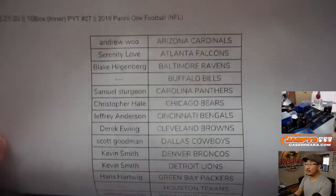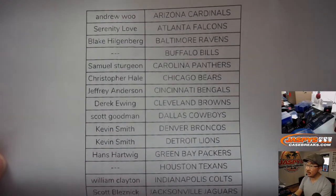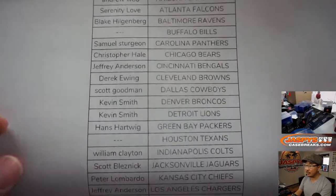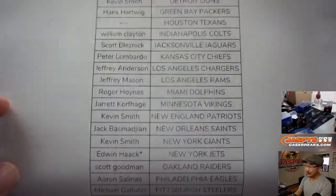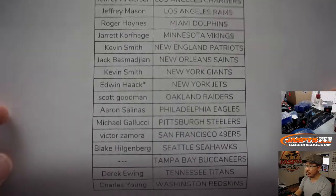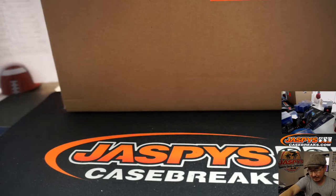Saturday the 21st, there it is. Happy Saturday — it's an inner case from a fresh master. Big thanks to all of these folks for getting into the break. Remember, there's no Bills, Texans, or Buccaneers in this set, so we didn't sell them. Edwin got last spot Mojo, Jets, and there's everybody else. Thanks everyone for making this happen.